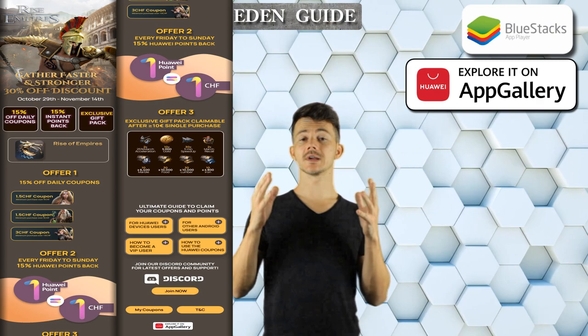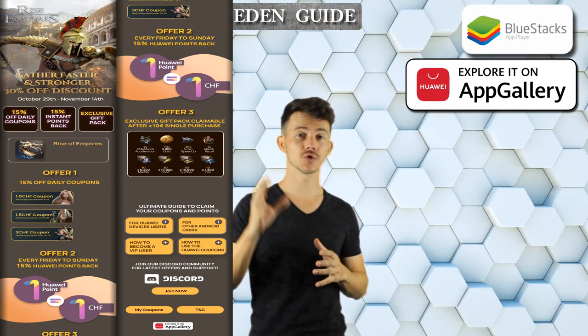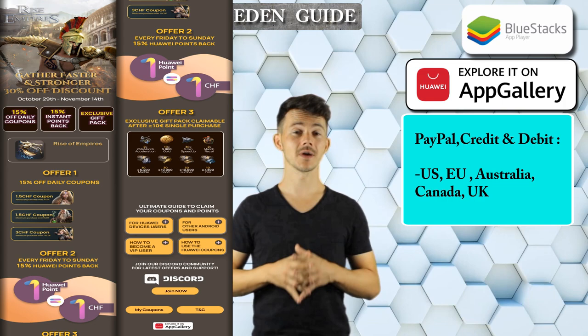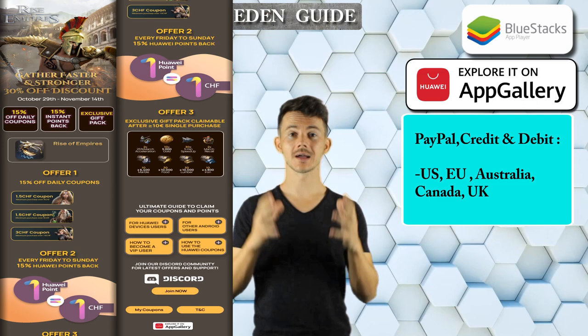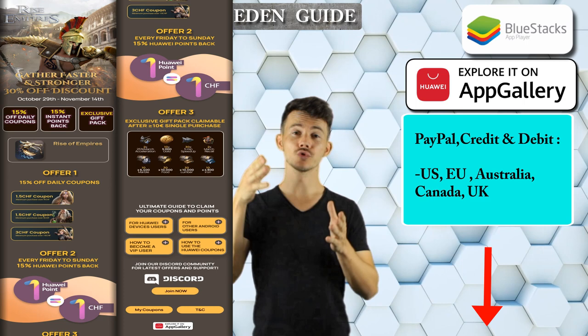You also have gifts for anybody that makes a 10 euro or more purchase in the game. The offer is available from the 29th of October till the 14th of November, so make sure you take advantage of it while it's still there. Payment methods available are PayPal, credit and debit card issued in the US, EU, Australia, Canada and the UK. All the details are in the description of this video, and if you have any more questions, go to the Discord channel — which you can also find in the description — and ask there.